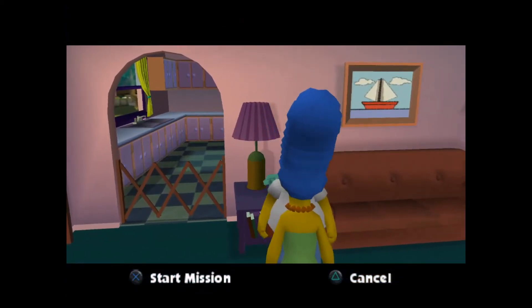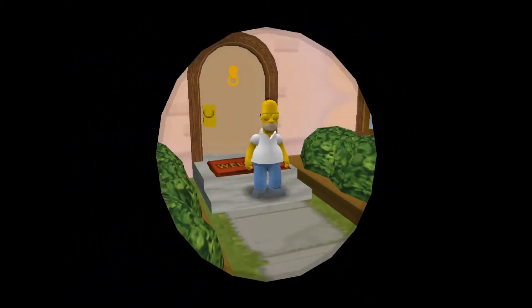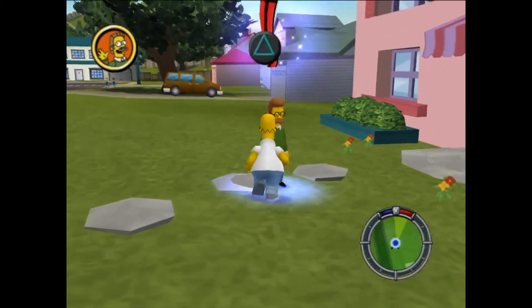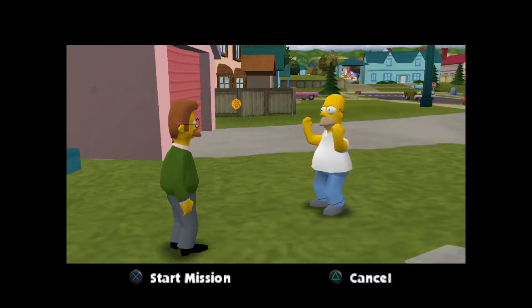Homer, go talk to Ned Flanders — he seems miffed and P.O.'d. Why me? I'm the world's greatest neighbor — I even have a mug to that effect. I'm all in a dither, Homer. So many of my possessions have disappeared. My lawnmower, my cooler, my lawn chair, a family portrait, even Rod's inhaler. What kind of sick individual would take this stuff? Oh no, I borrowed all of Flanders' stuff. Quick, think of an excuse to get out of here. I think I have to go shuck some corn.